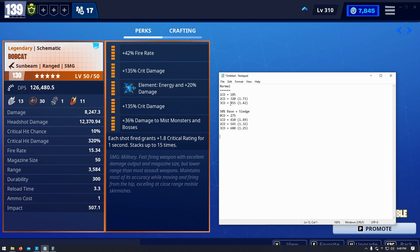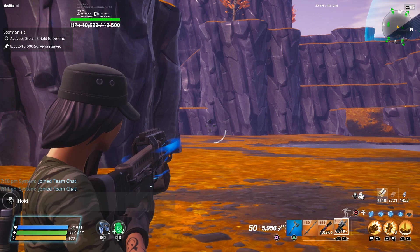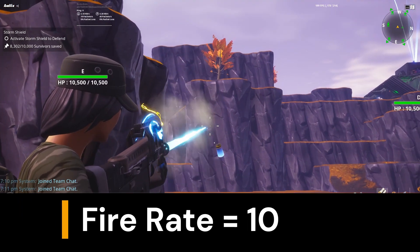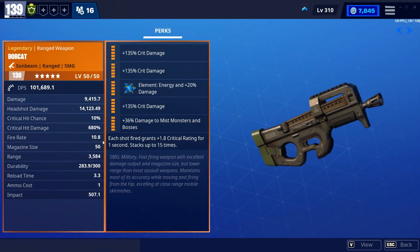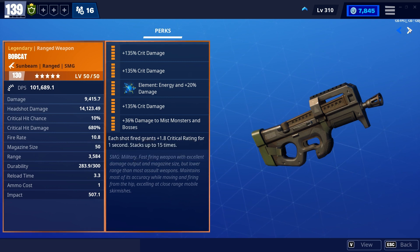You can stop adding crit damage at a point and look at something like fire rate instead. How does fire rate actually make a difference? It's quite easy: if you're shooting 10 rounds a second, 10 rounds times 1.42 is 14.2 rounds, which means you're getting four more shots in. If you're critting — let's say you have a 10% new crit for one shot out of those 10 rounds — you've now got another four rounds that you can potentially crit on.